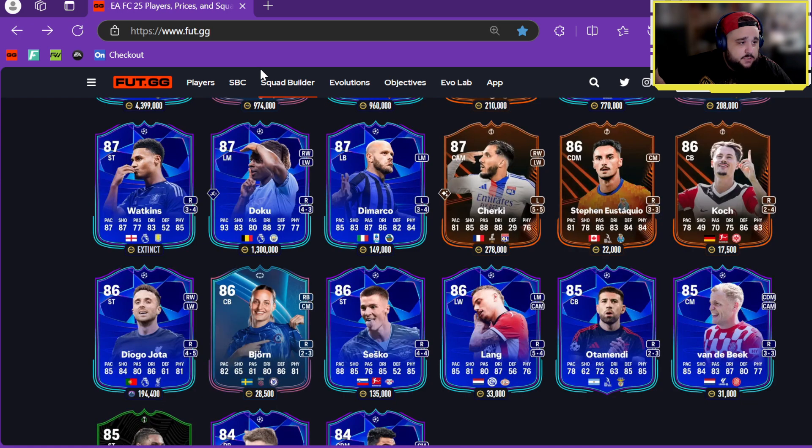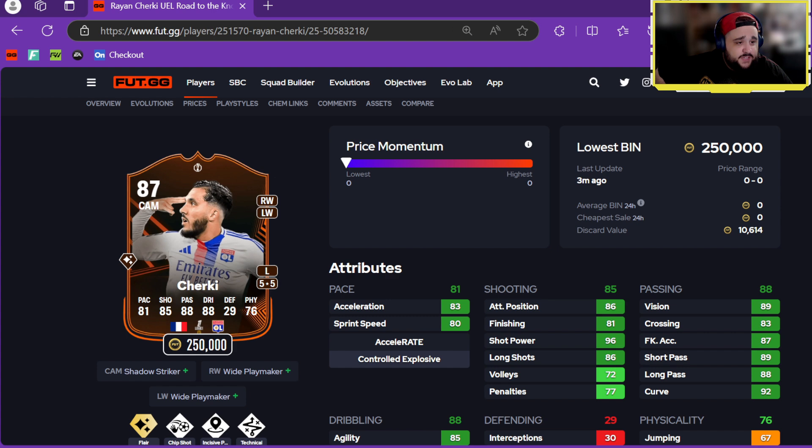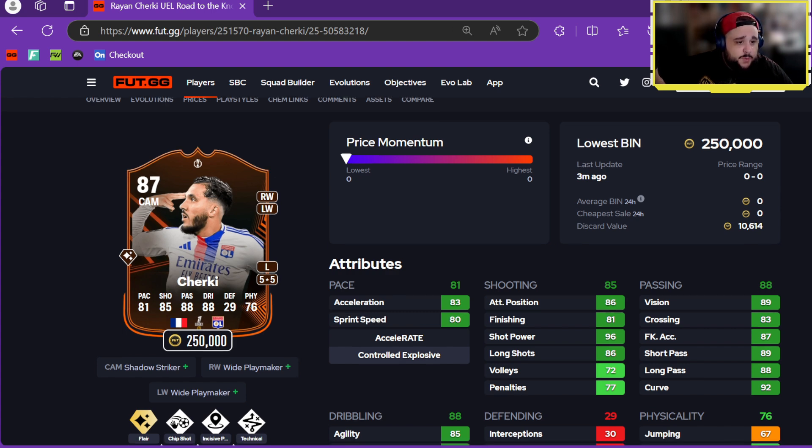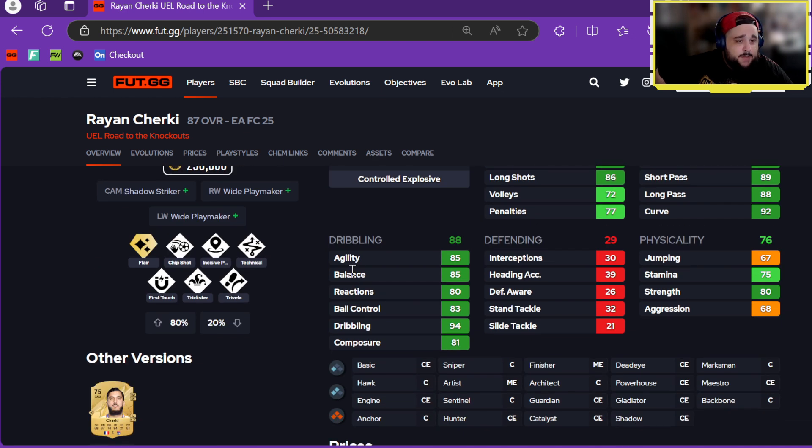We've got Ryan Yerkey — 250k, five-star, five-star! CAM, right wing, left wing. CAM Shadow Striker, right wing wide playmaker, and left wing wide playmaker plus roles, with Flare Plus, Chip Shot, Incisive, Technical, First Touch, Trickster, and Traveller.